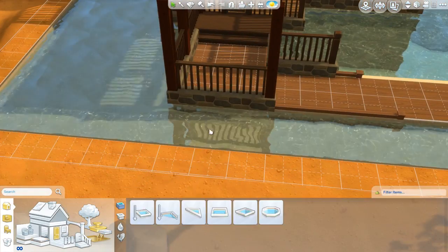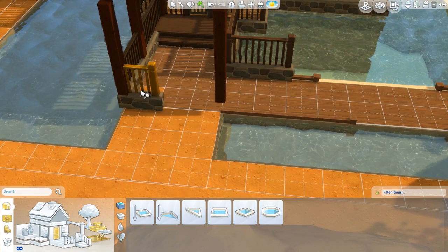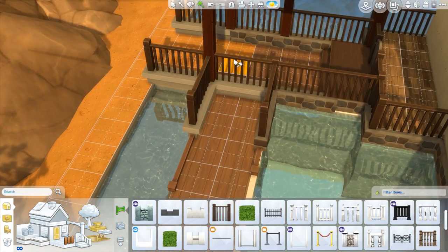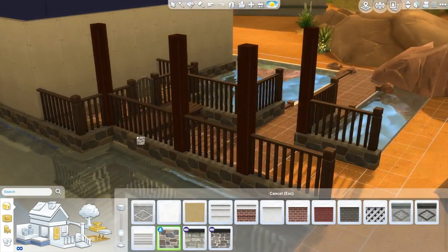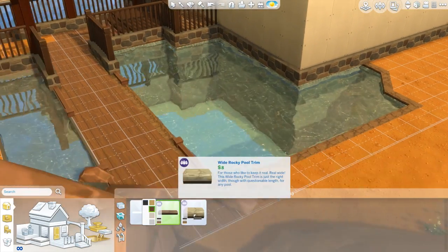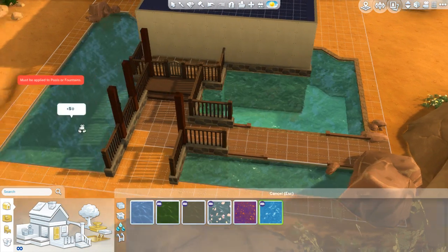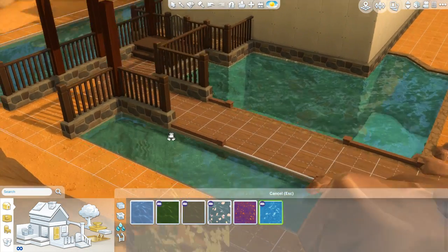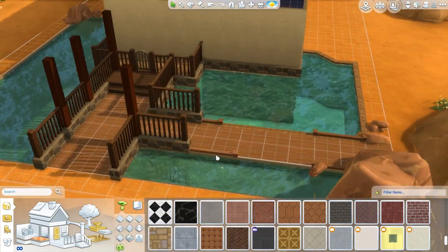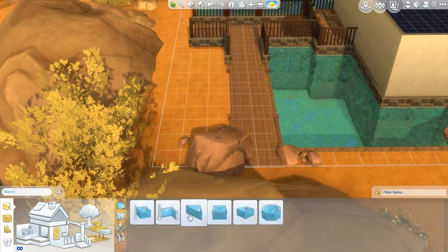Total brain fart moment. I do have another Let's Build in the works right now. I was trying to build an Atlantean wedding venue, and right here I was just trying to fix up the color because I was thinking I would go with the green gooey-looking lake water.